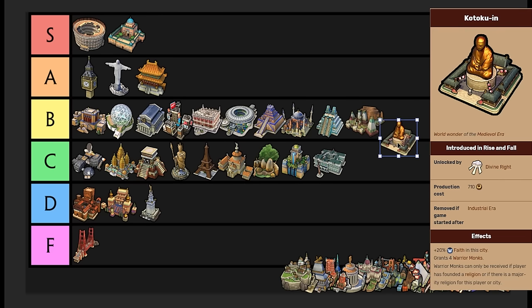Kotoku-in — I initially had it in D tier, but I'm moving it to C tier. Kotoku-in gives you 20% faith in the city it's built in. If you're playing a heavy faith-based game, or even a culture game that has a lot of faith in one city like your capital, this can give you plus 20% extra faith. I don't really care about warrior monks — they're not a great unit. But the 20% extra faith is really nice. So I'm bumping it up from D tier to C tier because that extra 20% can help boost you quite a bit.